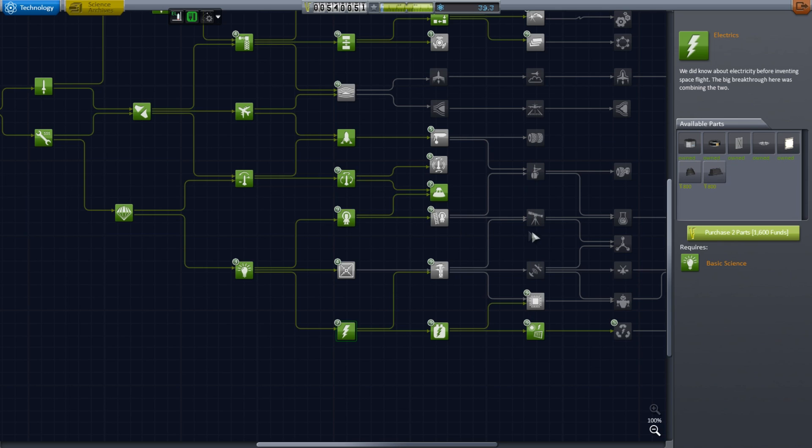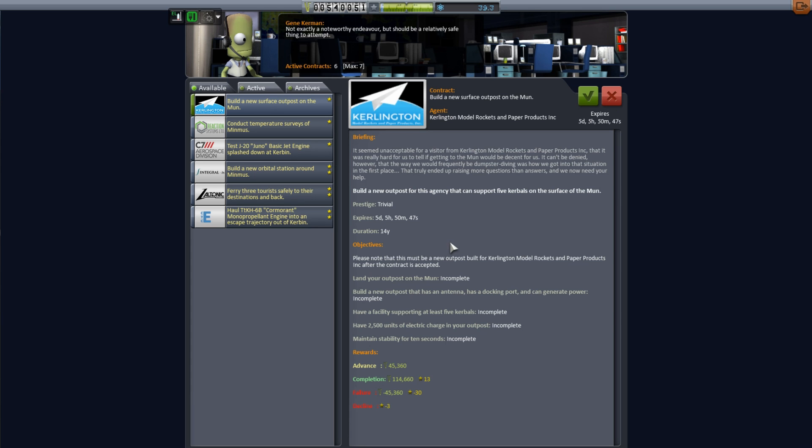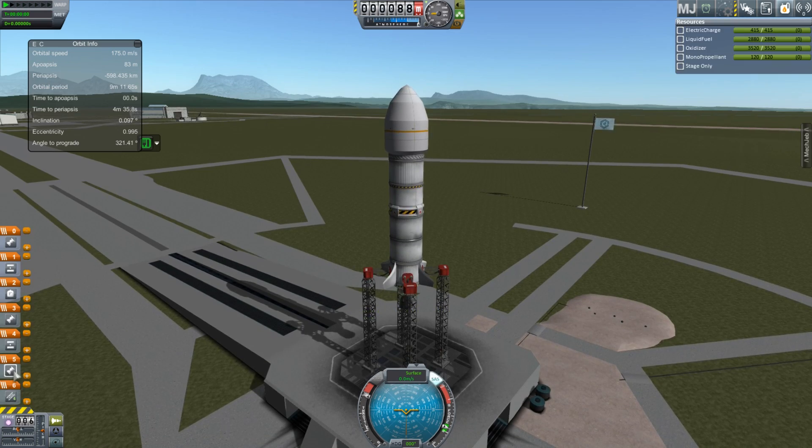The dish has a 60 gigameter range, which I believe is at least twice the distance from Doona to the sun, so we should always be in range of our spacecraft. Obviously a lot of things could go wrong — I could lose signal behind the sun, but I don't think that'll happen just because maths. Also here's that bit where I realize the outpost contract is for the moon, not Minmus, so we've got to do that apparently.